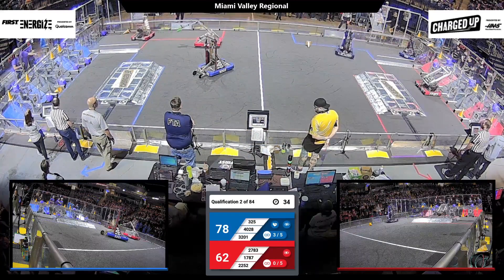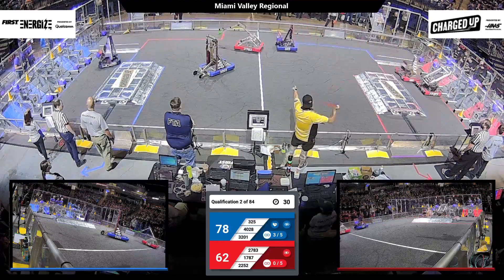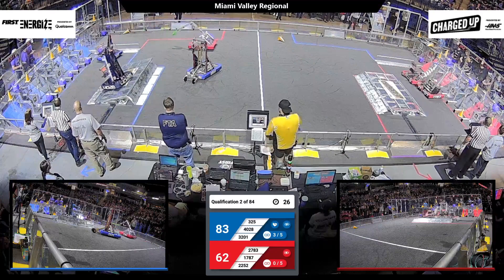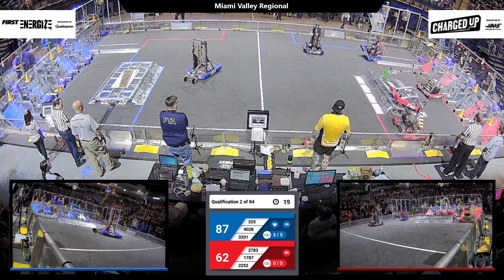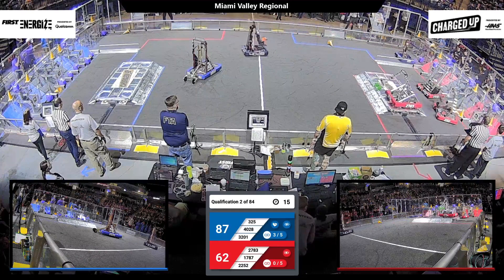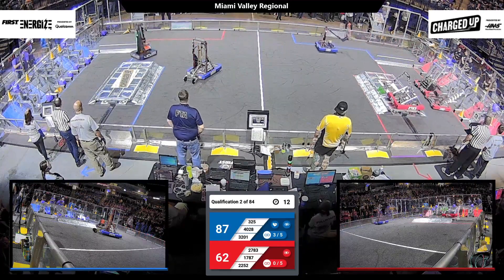36 seconds remaining. Unofficially your score, 78-62. Blue Alliance out in front here in quarterfinal match number two. Blue Alliance already securing three links on their power grid. On to the charge station goes 2783 — that will be Engineers of Tomorrow. They are docked and engaged.